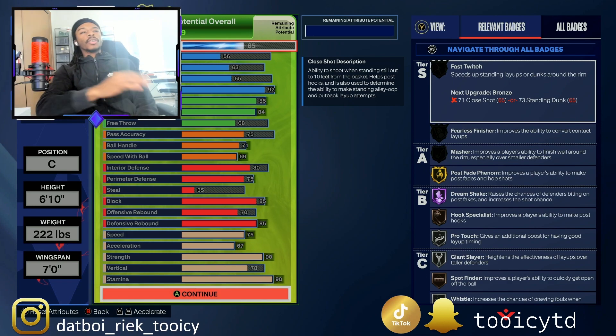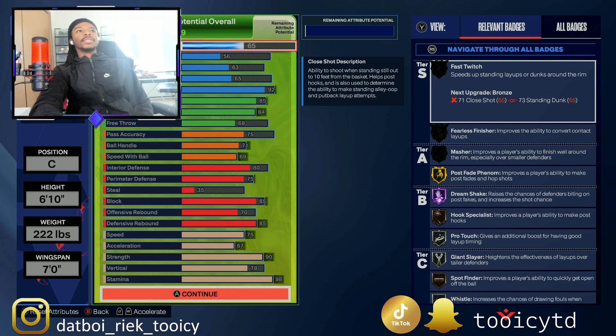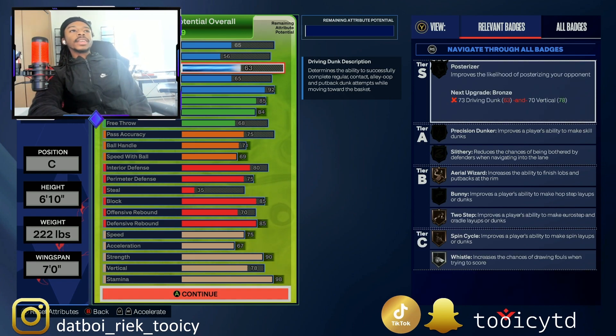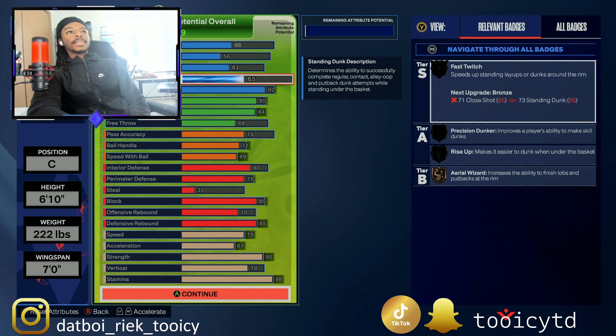Looking at the attributes — this build isn't the greatest finisher. You don't have great driving dunk or layup, and the standing dunks aren't all that great either. But this is a stretch build — you can sit in the corner, set a screen, pop out to the three. We're going with a 65 close shot, 56 driving layup, 63 driving dunk, and a 65 standing dunk.